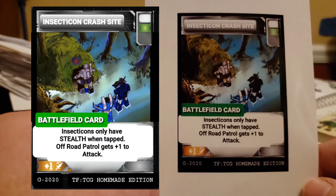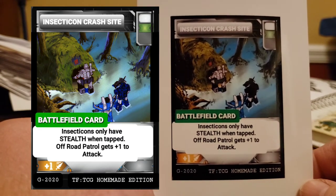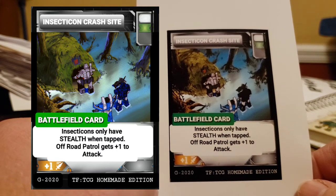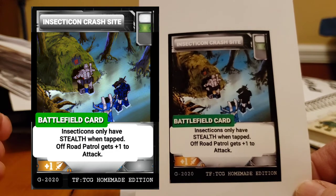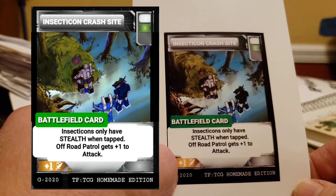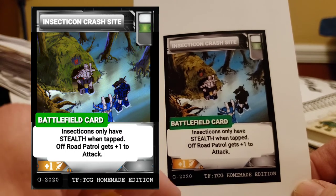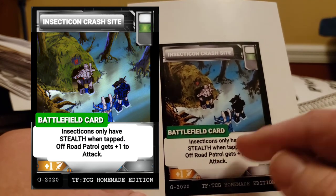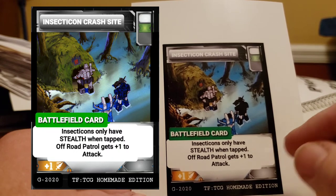Last one — I haven't done this one. Insecticon crash site. Insecticons only have stealth when tapped. This is not for them. The off-road patrol gets plus one to attack.